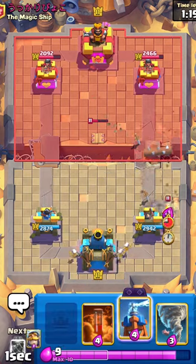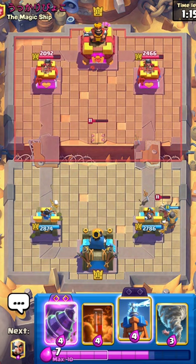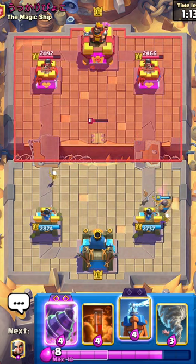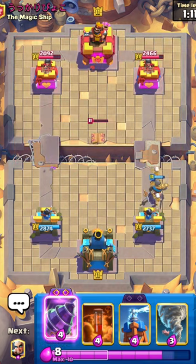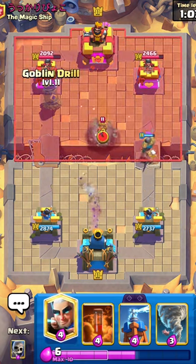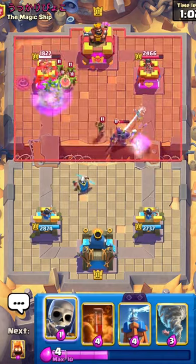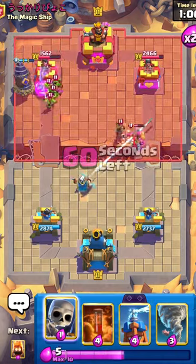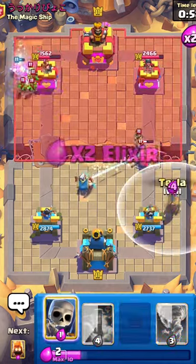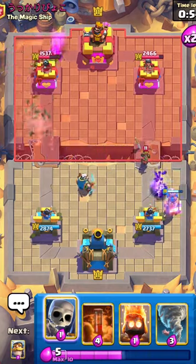Going with my Fire Spirit and Knight. This guy knows I have Tornado — it's pretty obvious with a Magic Archer deck. Going with my Magic Archer. He plays a very interesting Knight — he's keeping his Little Prince alive I guess. Look at the Goblin Drill damage there — a good amount. Hopefully my Magic Archer stays alive so I can go with another Goblin Drill and be super annoying.